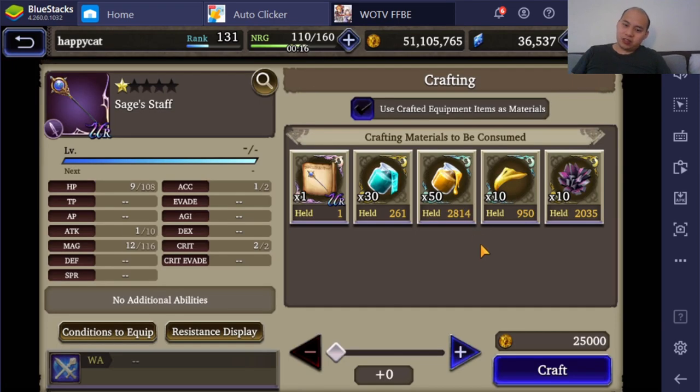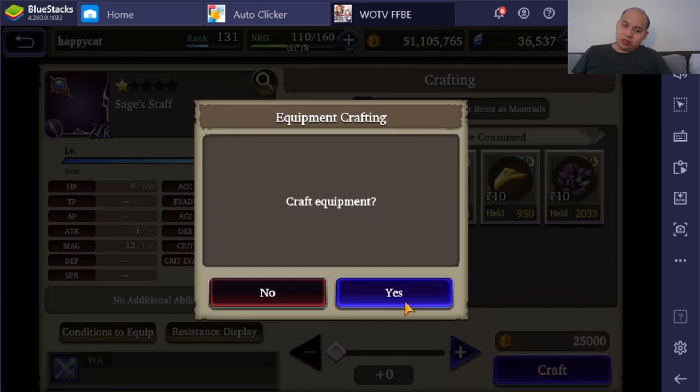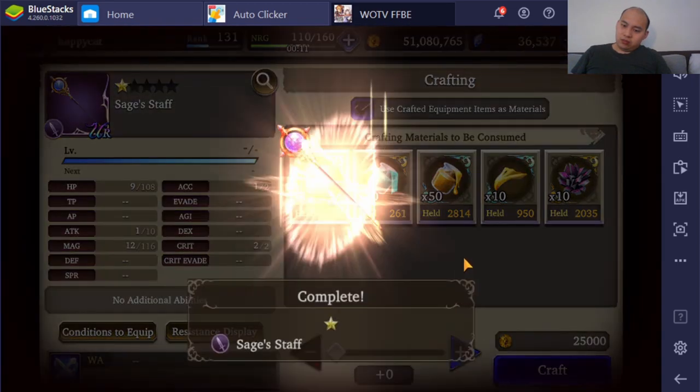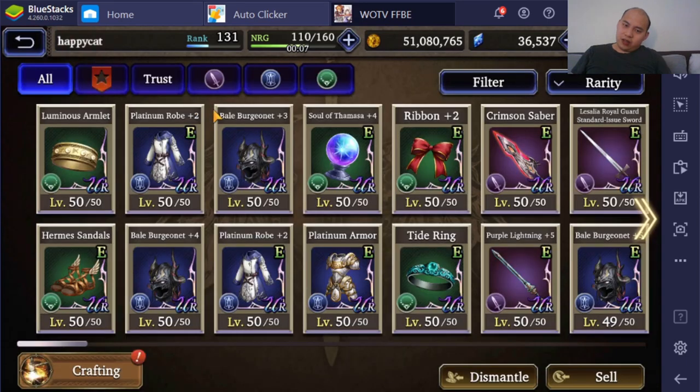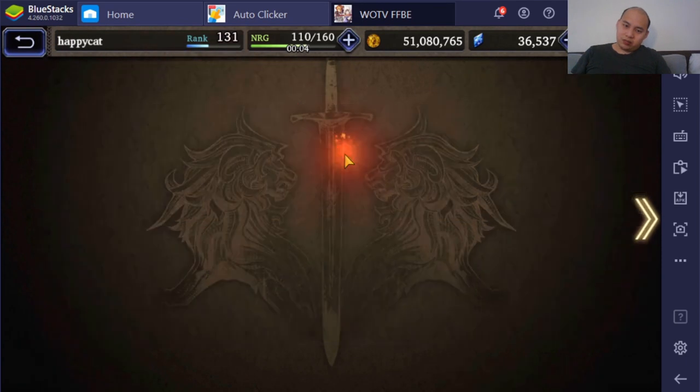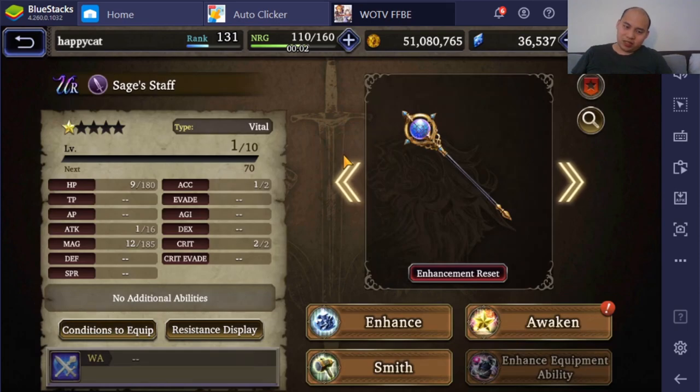Anyways, let's start off and see if we get lucky. Sage Staff — I would not say it's worth it to make, but let's hope I get the Magic version. Oh my god, I couldn't even get the Magic version. Ugh, this is so trash. Basically, this is a Dismantle.